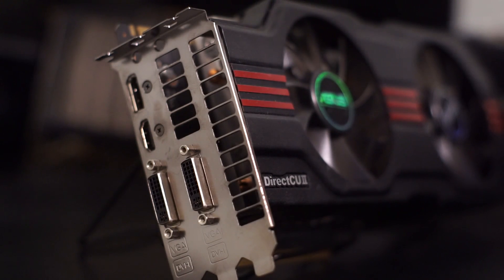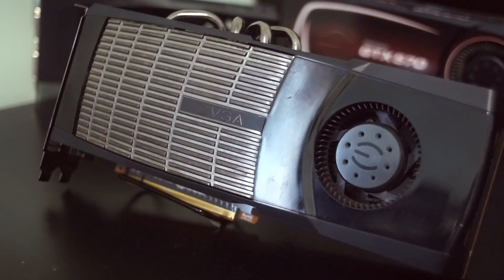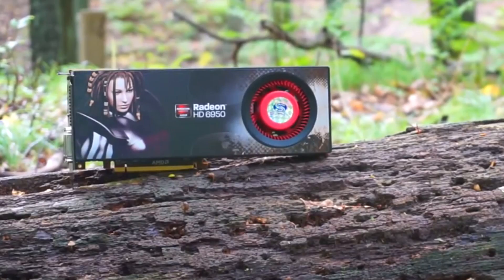Somehow I'm guessing the card aged better than the game did. When the GTX 570 was released, it was hailed as a better and much cheaper option to the GTX 480, which was released just nine months prior. At an MSRP of $350, it was $150 cheaper than the 480 and was marginally better performing than Radeon's competing HD 6950, though the Radeon was a bit cheaper.